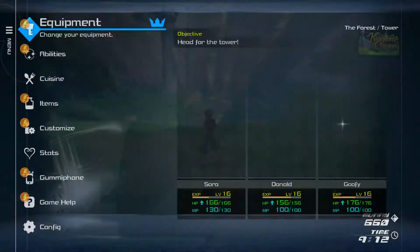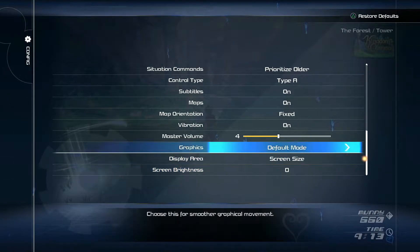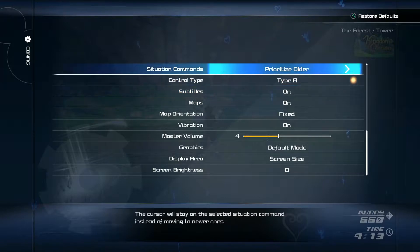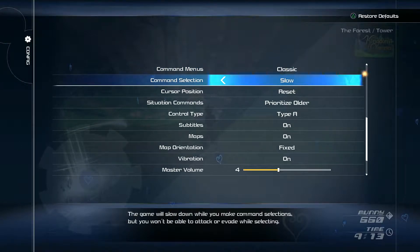I did a little experimenting with the game settings. Where is Command Menu by Classic? I just want to see what the Tangled World's Command Menu looks like, but I'm switching it back to Classic. Now, with Command Selection, what I did was — it says the game will slow down when you make selections, but you won't be able to attack or evade while selecting, so I'm going to try that for one battle and see how it goes.